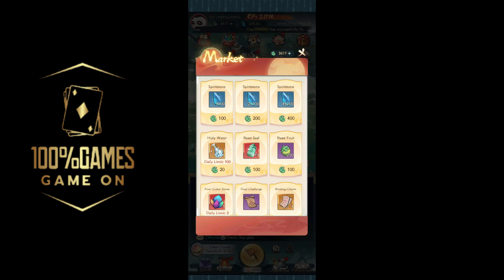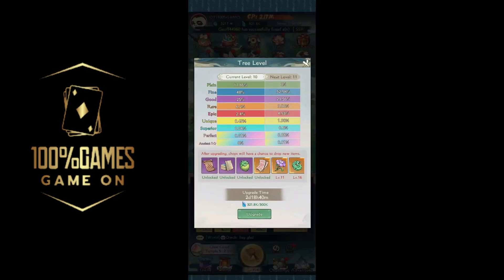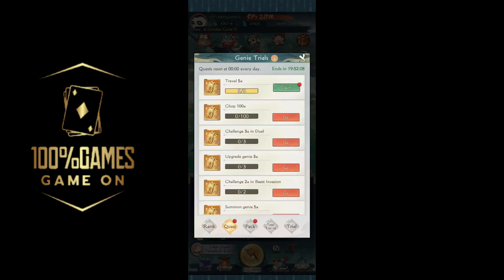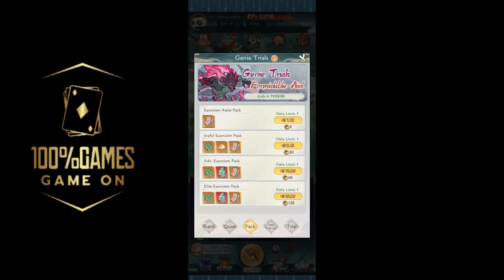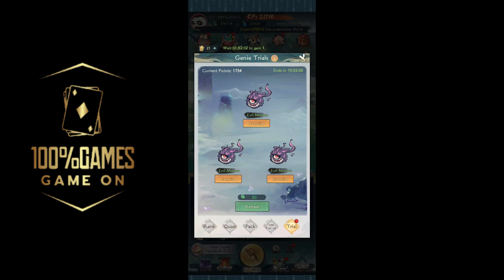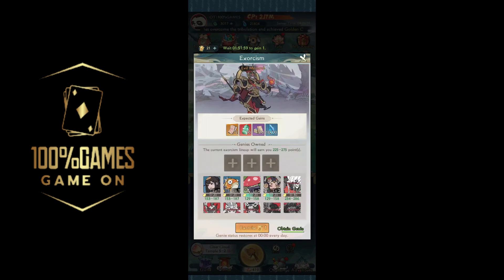Next we'll buy some spirit stone, because if we buy the spirit stone we can upgrade our tree to level 11, which is really good. That also means we're going to be saving our peaches so we can use all of them once our tree is upgraded — using them now would be a waste since the odds of the new peaches will be better if we wait.